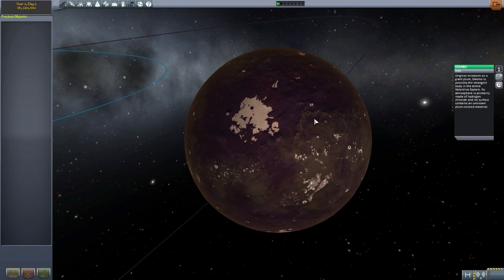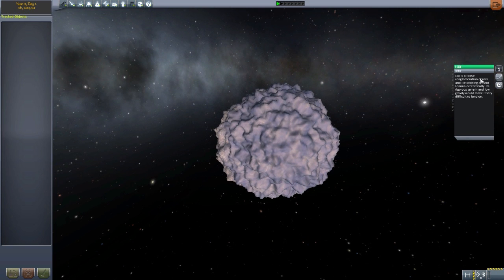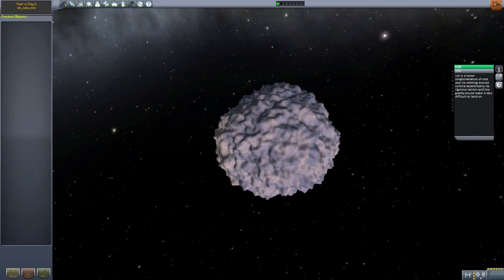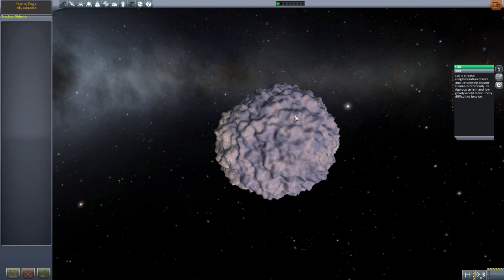And lastly we have Lox - a very tiny little loose conglomeration of rock and ice orbiting around Lumina in a very eccentric manner. It is the most difficult thing to land on - besides a gas giant or a water planet - because it's very low gravity and all the jagged edges from all the ice and rock will probably kill you on the way down. But hey, if you want a challenge, there you go. There's Lox.